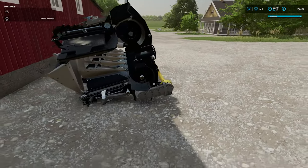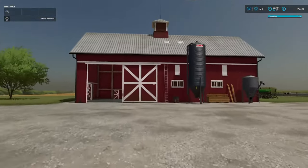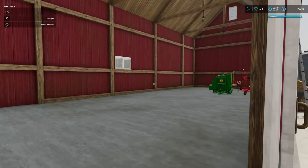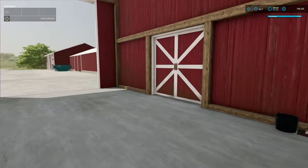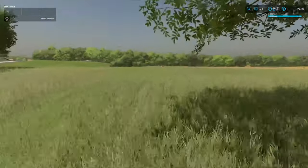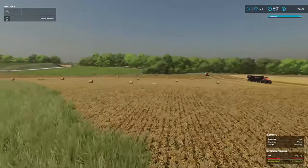We got our 12-row folding head for the gleaner. And then this is another shed that was white — I turned it red just because I wanted it to match everything. And then we got some of our haying equipment in here, which we're going to have to get out because we are mowing hay currently. We're doing a lot of things currently, actually.